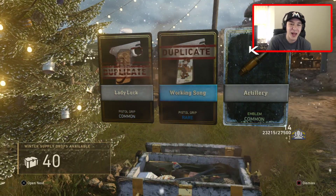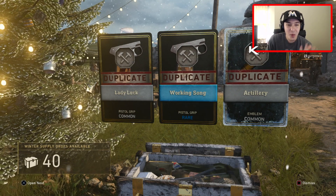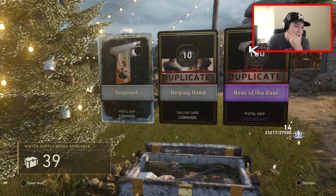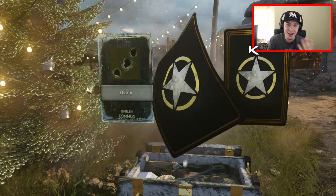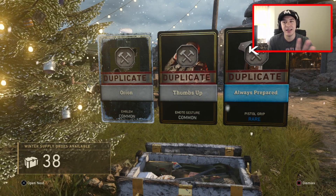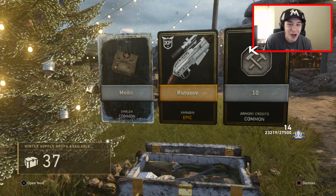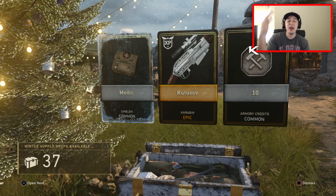We have three more supply drops to go. We are getting absolutely ripped off with all these duplicates - we're getting a lot of armor credits, but so many duplicates. One more supply drop - no weapon variants, just duplicates. For good luck we're going to open one more. There is an epic right there - that is the Caravan epic! So we can finish on a good note. That is the 21st supply drop opened and we do get an epic Caravan.